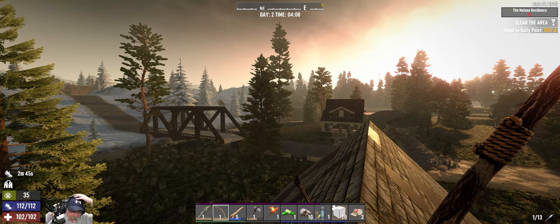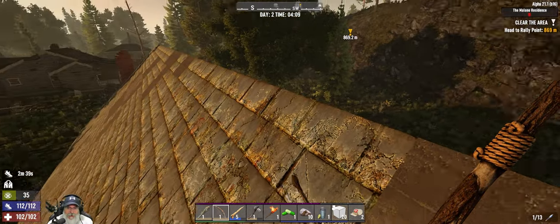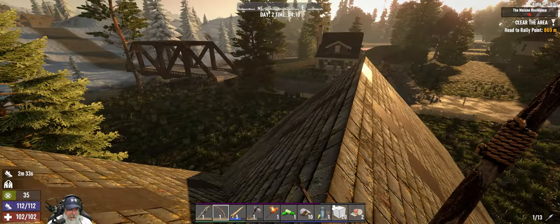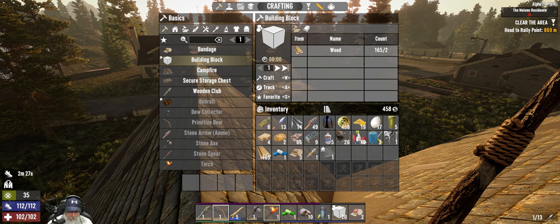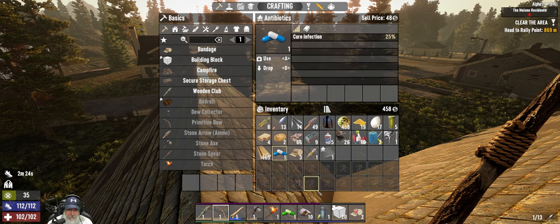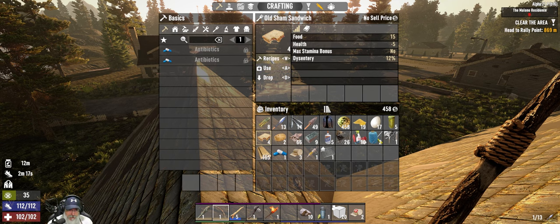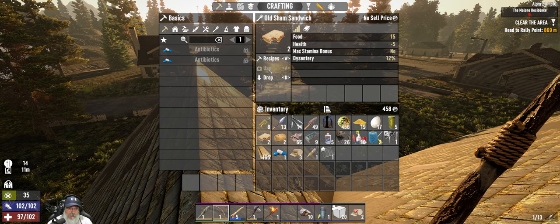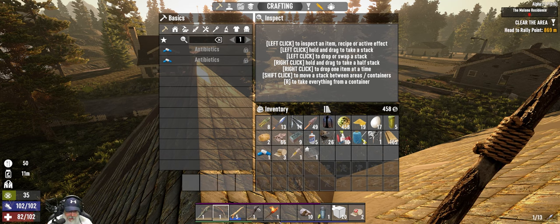Welcome back everybody to 7 Days to Die on Alpha 21. This is the Dead is Dead series, this is day two, life one. So we are picking up right where we left off in the last episode. I've just kind of hung out on top of the roof here and waited till morning. So we're gonna start off by getting our food back up - we're gonna consume this vitamin and then eat these four sham sandwiches, which is going to take 20 points of health away from us, but we're gonna do it anyways because we need to.